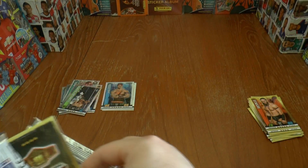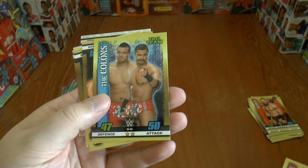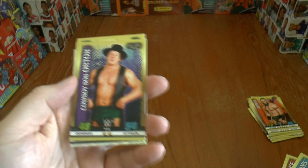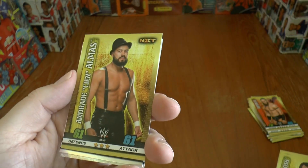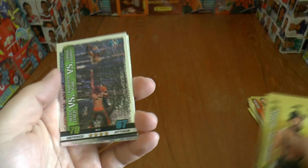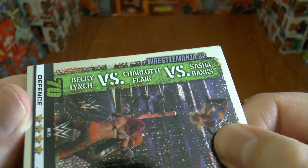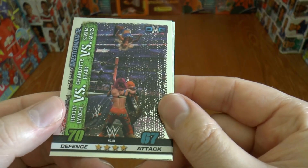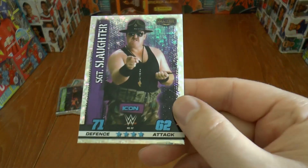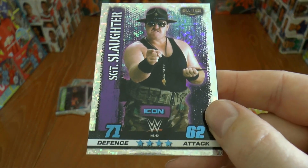Our final pack of the video — here we have Dana Brooke, followed by the Colons, next up is Cowboy Bob Orton, Jim the Anvil Neidhart, Nikki Cross, Andrade Almas, and our insert cards — wow — during WrestleMania 32, Becky Lynch taking on Charlotte Flair and Sasha Banks all in the ring. And our final card is an icon card of Sergeant Slaughter from the 80s.